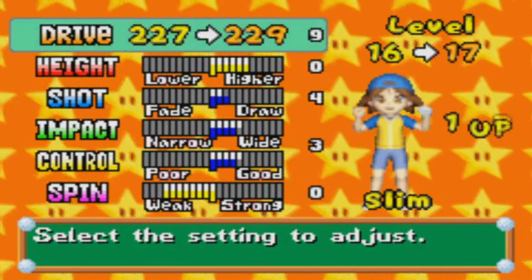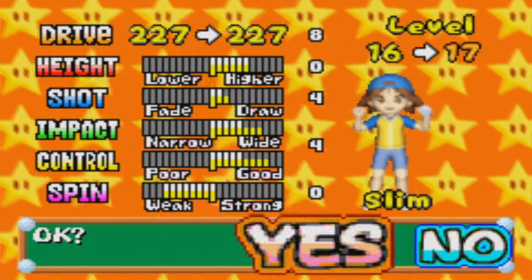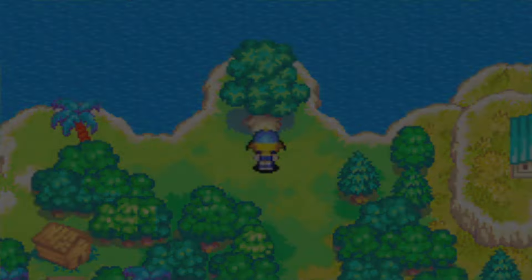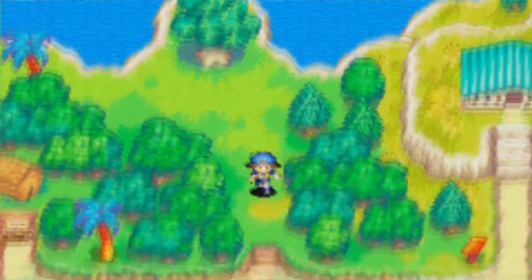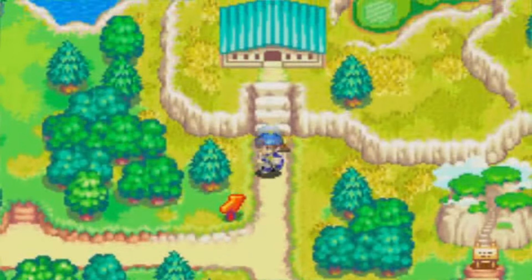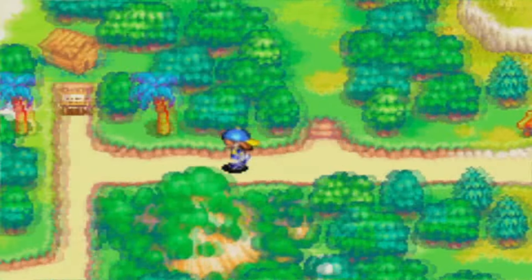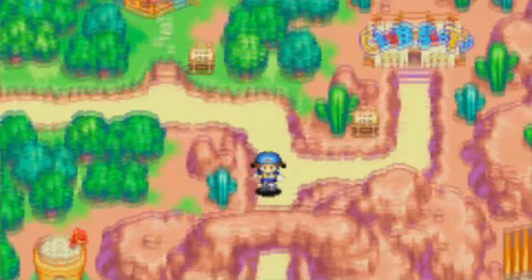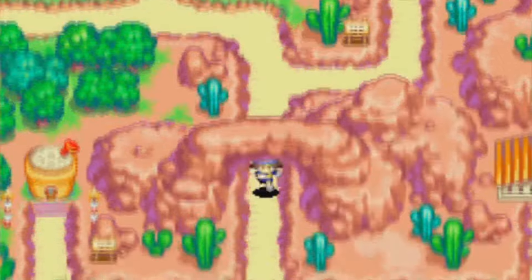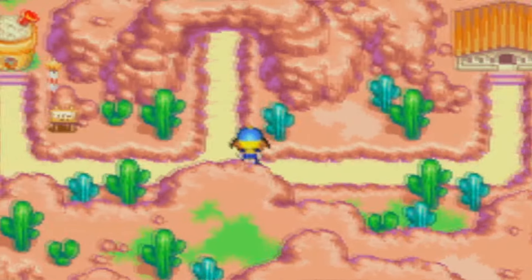So we have power clubs — let's focus on getting our impact and control back to normal. There are other things we can take a look at, but some things are closed right now. We'll find other things to do as we go throughout the game. Looks like Club Slots is open. But again, we'll check out these games later.